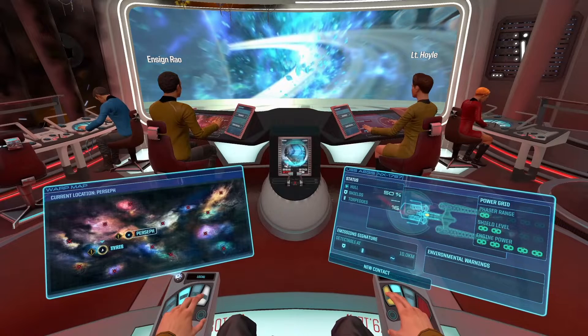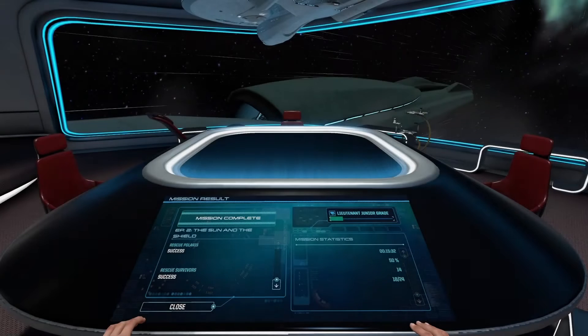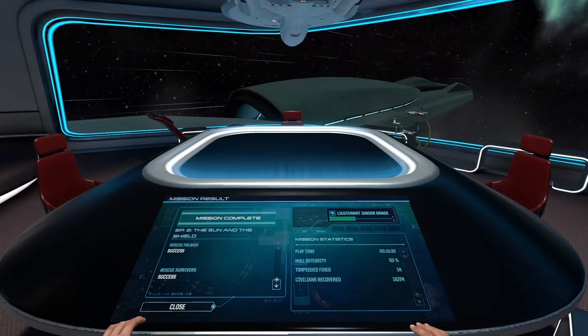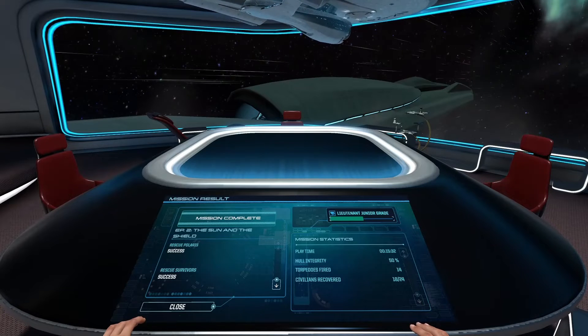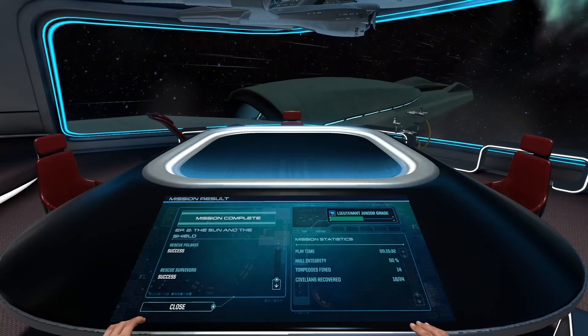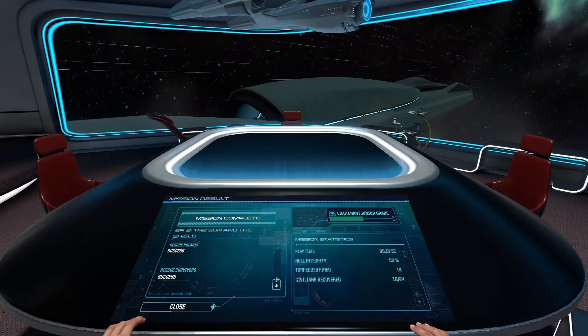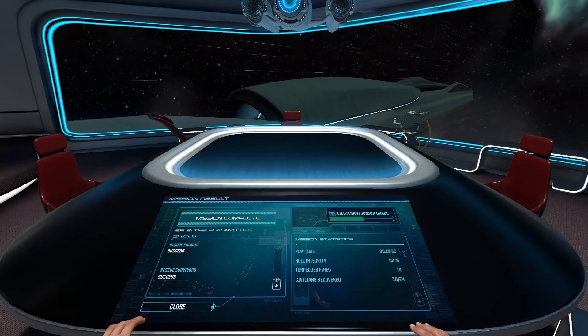Mission complete. We managed to rescue 18 people out of 24 — that's not too bad. But that was really hard work with the constantly being under attack, trying to get the shields up, and worrying about the anomaly. Really good though — you've got to think about more things in this game than in Bridge Commander. Thanks for watching and I'll see you in episode 3, bye for now!